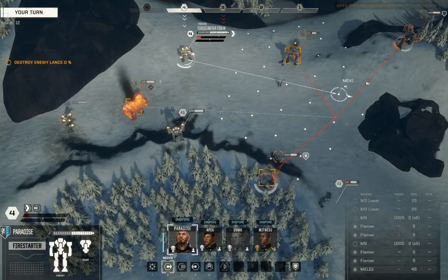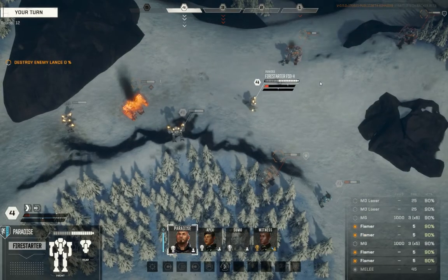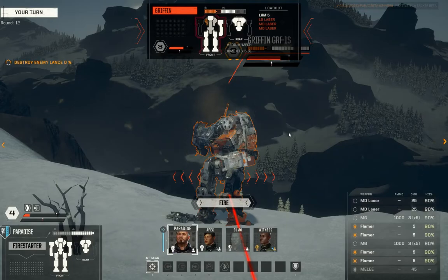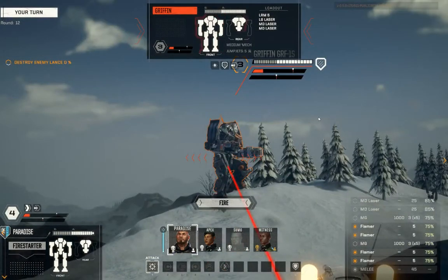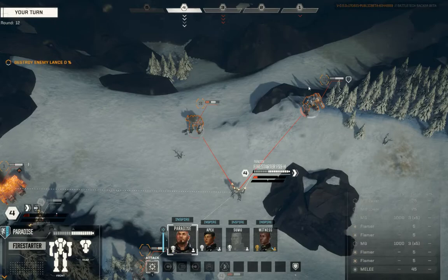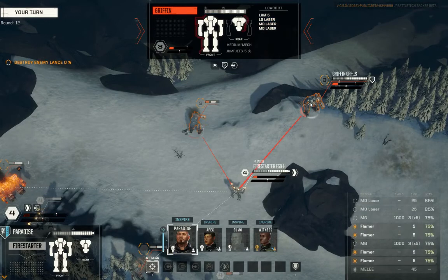Paradise, I need you to actually be the focal point of this Griffon's fire on the hill. I need you to ignore him, however, and keep working this one over here. One — did I position myself wrong? I can't get a line on him. This Griffon is more dangerous than this Griffon because this one has all its weapons. However, this Griffon is already on the heat scale. This one is 90% to hit, some 75s.